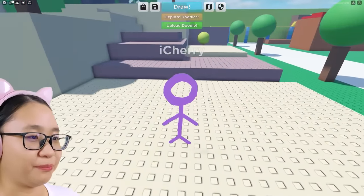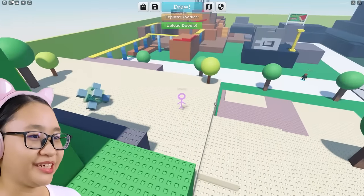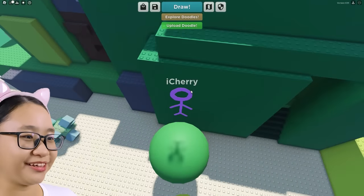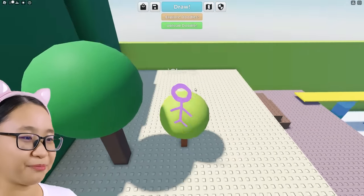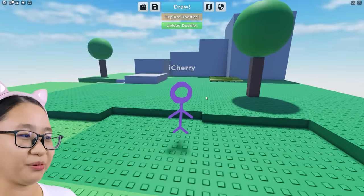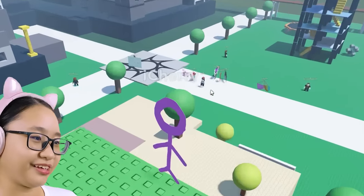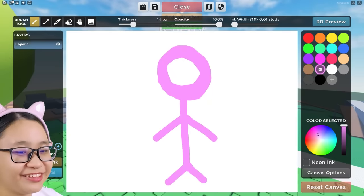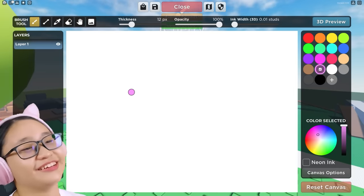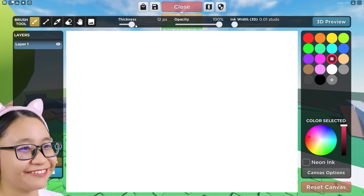I'm gonna live my life as a stick person. Let's explore this place. I became my own drawing. I thought I could do parkour here as a stick person. I'm up here now, all alone. Just gonna look at all the players. Let me remove all of this and draw something else. What else should I draw? You know what, let's become a cherry.